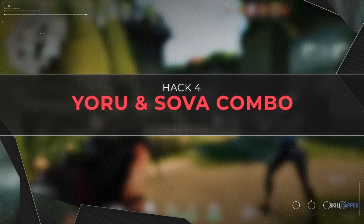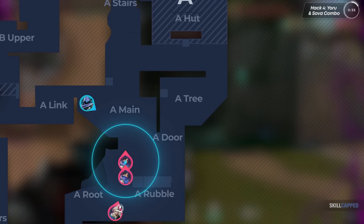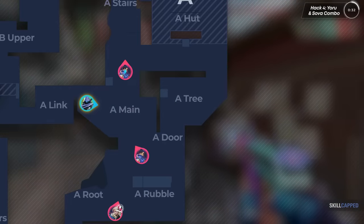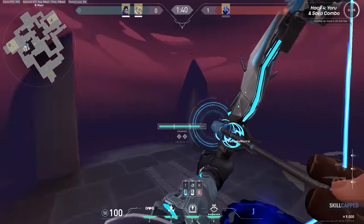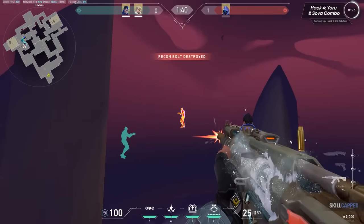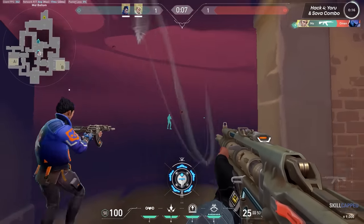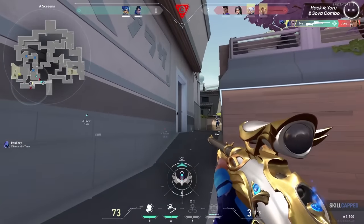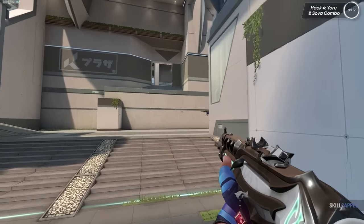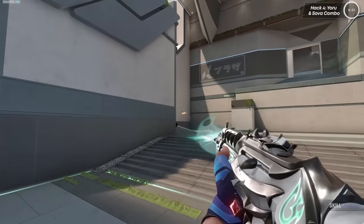This next one is fun to do with friends but can get you some free kills. You need a Sova and a Yoru — stick a Sova dart on a Yoru clone. This will confuse enemies and is a hilarious way to get a free kill, as the dart on the clone gathers information while the Yoru walks. If enemies shoot the dart, they shoot the clone; if they don't, they give up their position. If you stick the dart on the clone's head, they can only break it by shooting the clone and getting flashed — a true no-win situation.